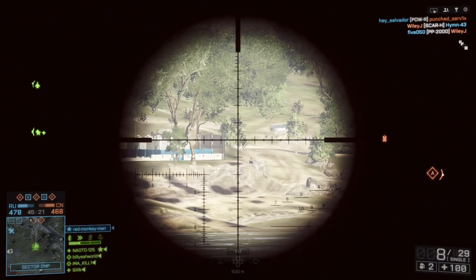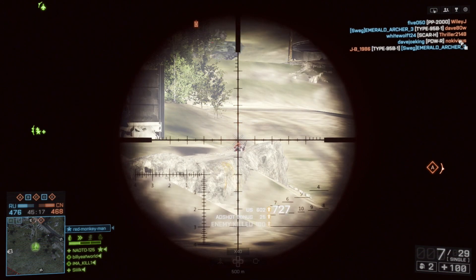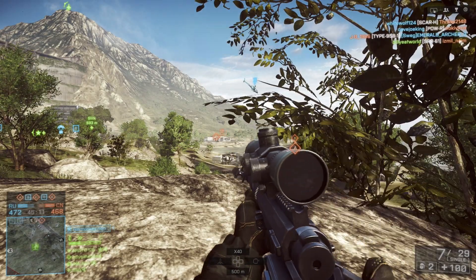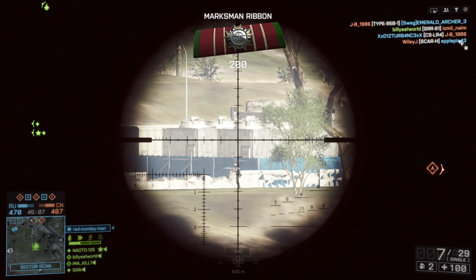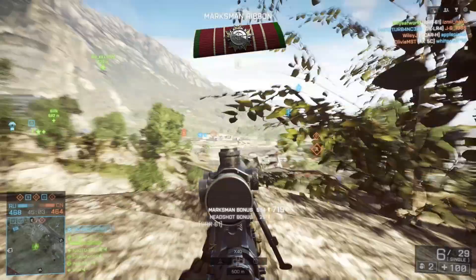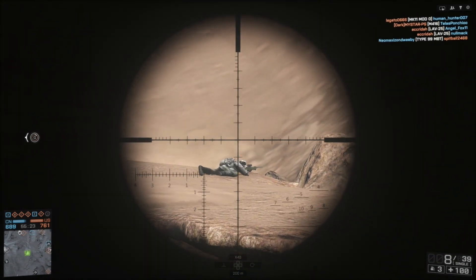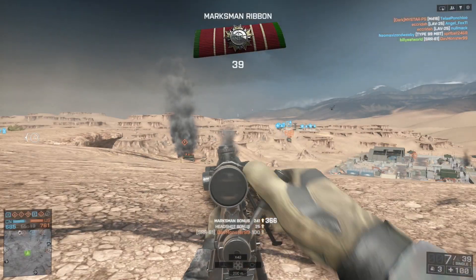Hey guys, how's it going? This is Billy Eat World, and today I've got another episode of Sniper Guide for you. I'm sorry it's taken so long to get this one out — these episodes take so much longer to make than all my other videos, and there were a ton of other topics I wanted to cover that got in the way. Today we're going to be looking at counter sniping and whether it's worth it for your team and your overall score. Counter sniping is basically the tactic of targeting enemy snipers so that they aren't able to spot and take out your ground forces assaulting the objective.